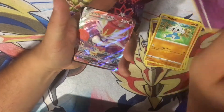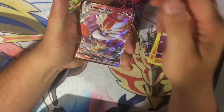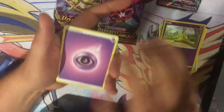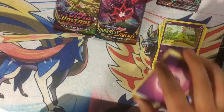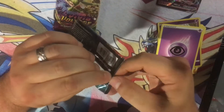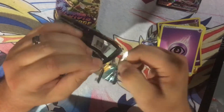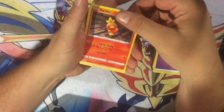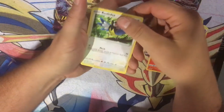Cinderace VMAX! I like Cinderace. Moving on to our Darkness Ablaze — can we cap it off with a Charizard and then a Chunkchu back to back pulling? Has that ever been done before? Are we going to be the first? I think I saw some too.